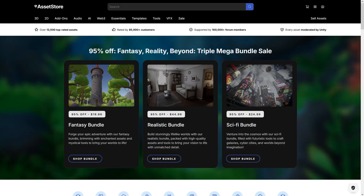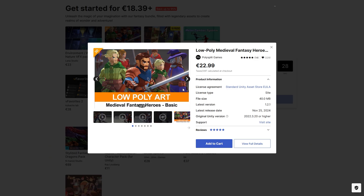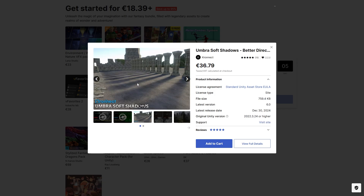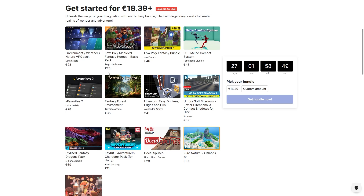If you need some assets, Unity right now has three really awesome bundles available, all of them 95% off! You've got the Fantasy Bundle — some really cool looking medieval low-poly heroes, then some environments to place in your world, a really awesome tool for helping you make some soft shadows — I love this, looks great! Another excellent tool for making outlines, then a bunch more tools and some VFX!